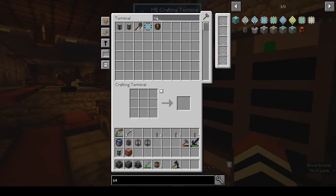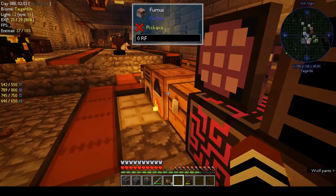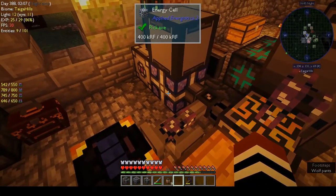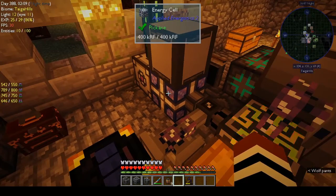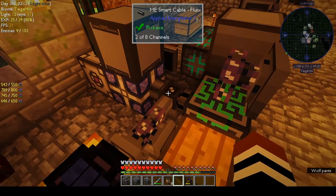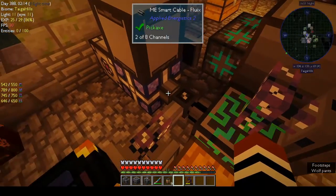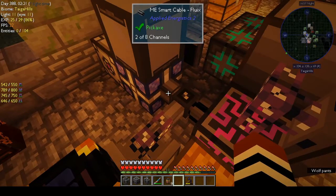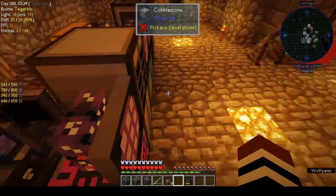I made two singularities, but then I couldn't get the matter condenser - hooked up to the energy cell - to work. Maybe I need to put a smart cable on it - didn't think about that earlier.